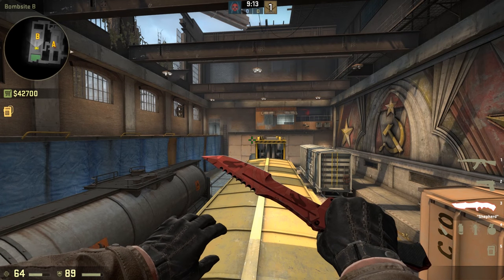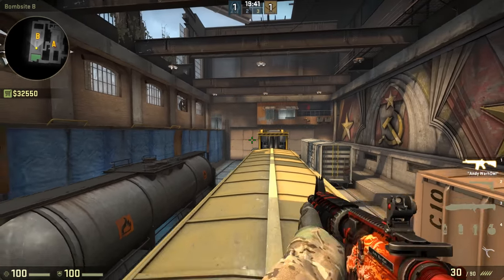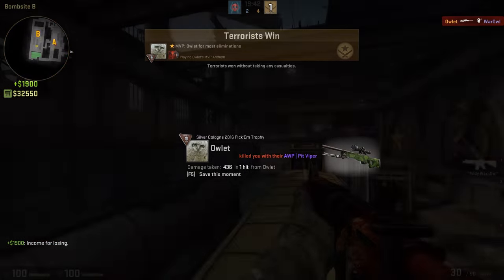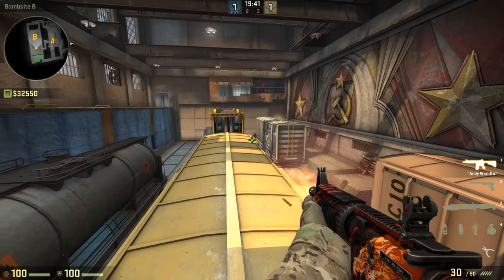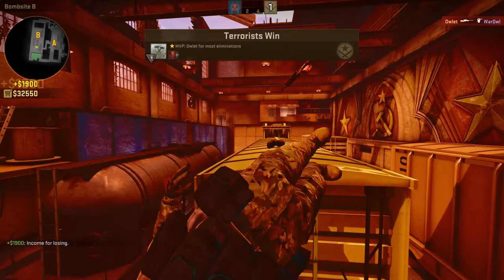Good ladder design in Counter-Strike means you can't accidentally clip the ladder — like on Train, where you have to jump on the ledge to get to the ladder instead of just walking up against it. Bad ladder design is where you accidentally bump a ladder and screw up your movement and shooting, like on Train where you can bump into the back of the ladder while strafing away, knocking you upwards and probably getting you killed.